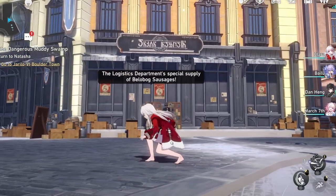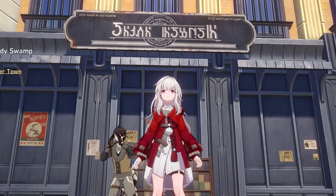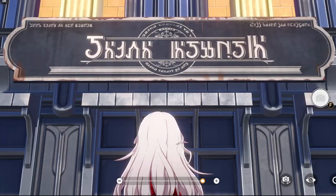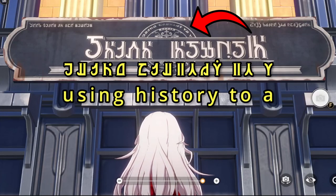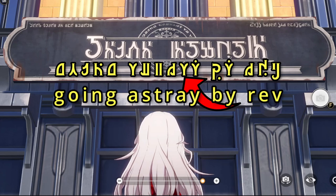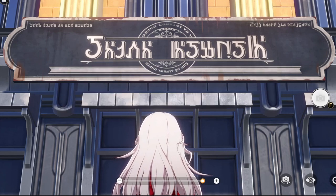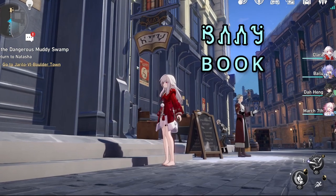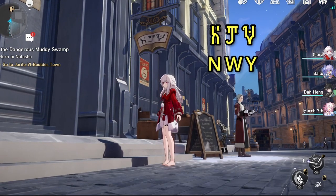Continuing the translation towards the left, we have the Union Museum. The top line says 'keep quiet in the museum' and 'half price for children.' The circular thingy says 'using history to A until it cuts out' and 'going astray by rev.' The letters are tiny and it took like 5 minutes to decipher. The hanging sign says 'Book,' and the one below says 'NWY' but I have no idea what it stands for.